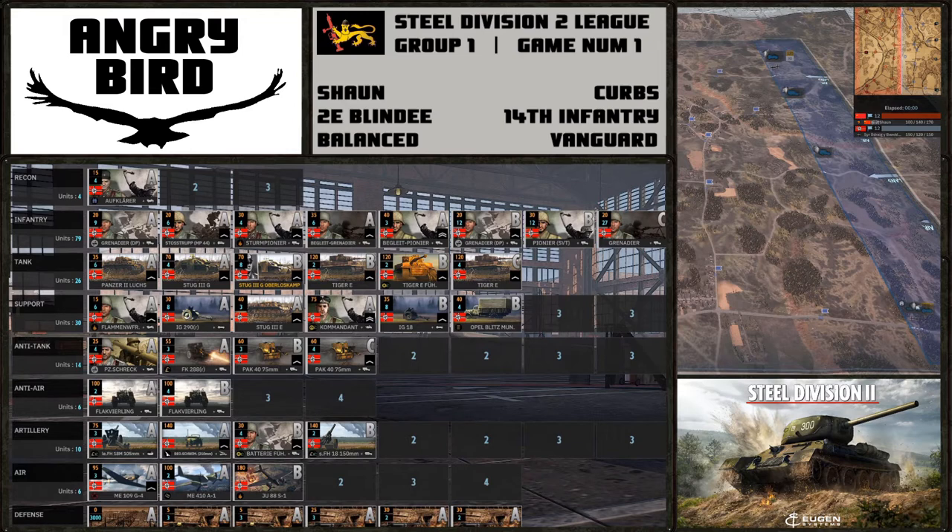The 14th Infantry is a great all-rounder. It has great infantry in those Begleit Grenadiers and Begleit Pioneers, as well as the Pioneer SVTs in B phase. It also has quite a few tigers — four in B phase and four in C phase. Those tigers can really take on the Shermans that the French deck brings out. Sean could find it fairly difficult to take those out — he's going to have to overwhelm them with numbers.